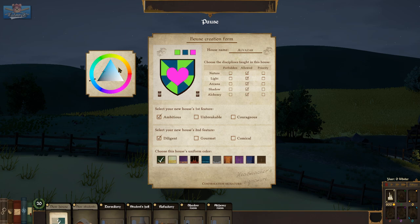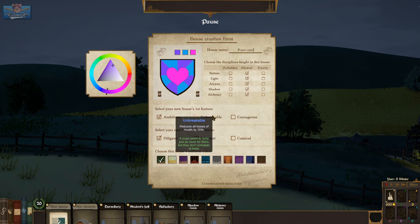More blue — bluey, bluey, bluey. There we go. What color goes with it? A darker blue, that's nice. House Pancake. Bring back the sorting hat impression.